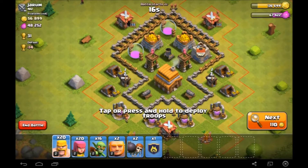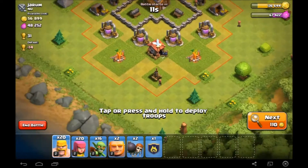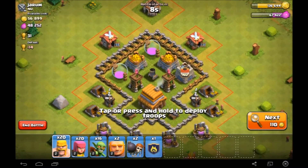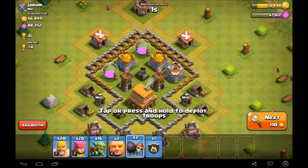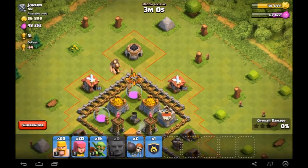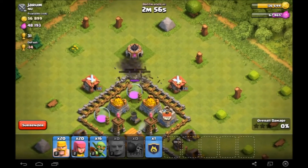Look, we just found an absolutely amazing base here — 56,000 gold, 48,000 elixir — so we are certainly going to be taking this one on. I think we're best to just go from the top here and try our best to get this kind of trio here done. We should be fine — let's put that there, and put the wall breakers there.